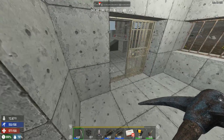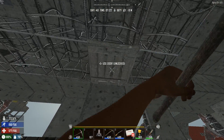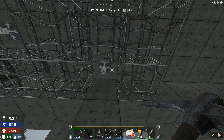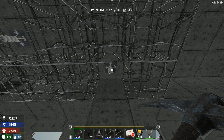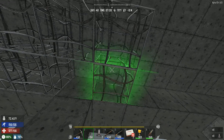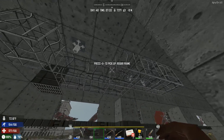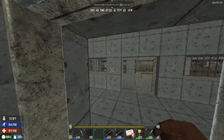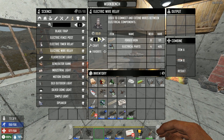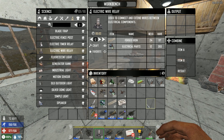We need to come back down here first and foremost and unfortunately break this hatch, because right there is the switch for over there. Let's pick this relay up and put the relay there and the relay there. This one right here is going to be for the blade traps, and this one right here is going to be for the lights. Electricity is difficult, I swear.